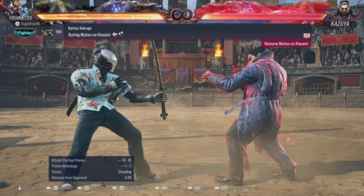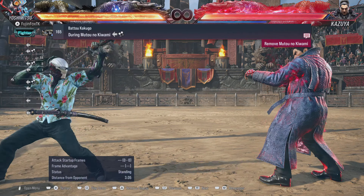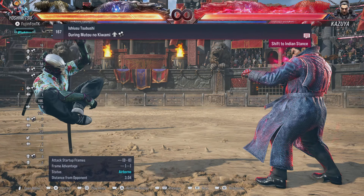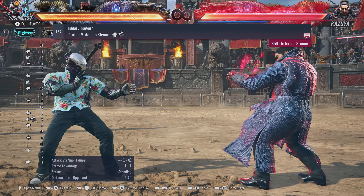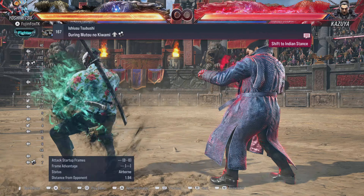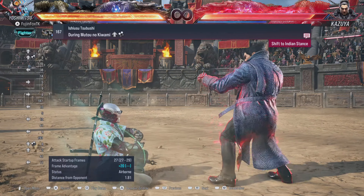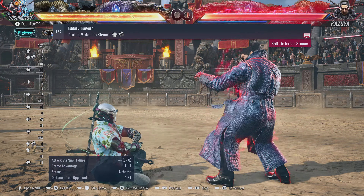To get out of No Sword Stance you just do the manual transition again. Also, in Single Sword Stance if you go for the helicopter you get the helicopter, but in No Sword Stance you jump into Indian Stance instead. This looks goofy but it's actually pretty useful — it's a low, and you'll land on someone's toes at a whopping plus 20.